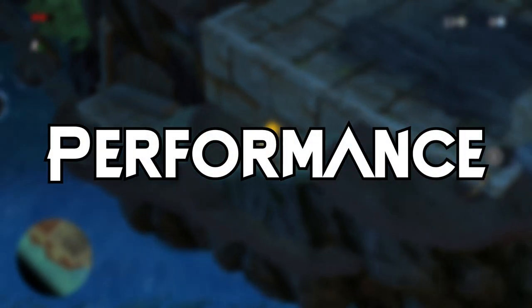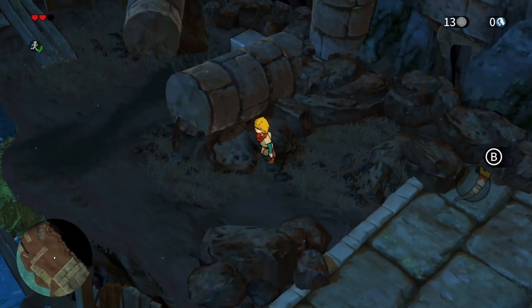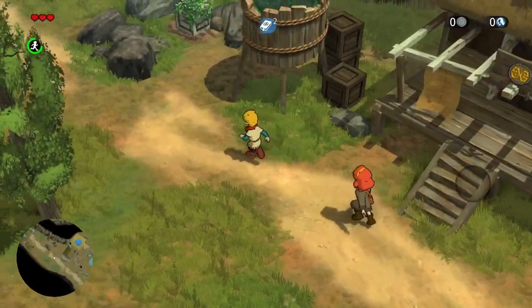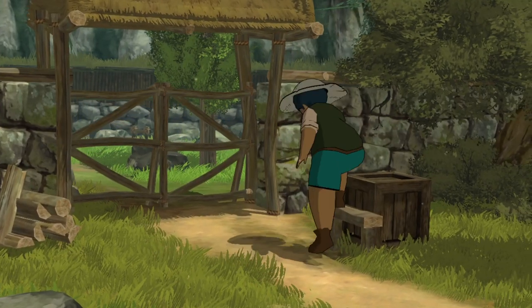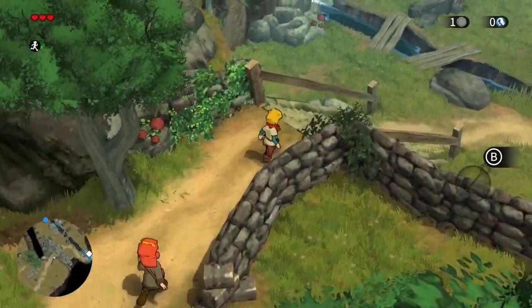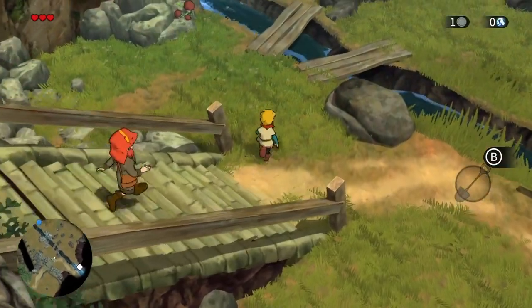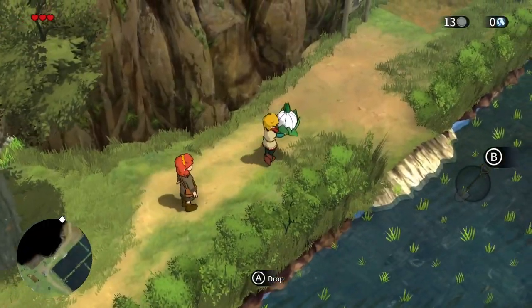Looking at performance, I have a feeling NAPS team were worried about the few stutters that are there and were really thinking people were going to destroy the game because of it — and I honestly don't think they needed to worry. Yes, when you move or transition into an area you'll notice the frame rate drop down for a few seconds and then it returns to a reasonably smooth one. There are some inconsistencies that need to be ironed out, but for the most part it runs quite well.